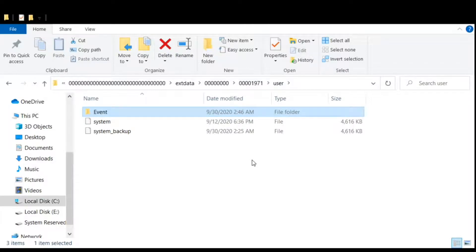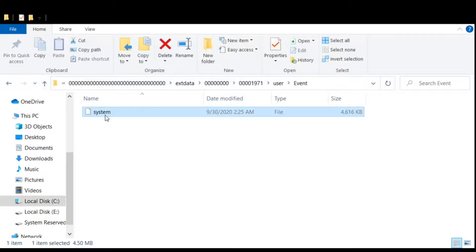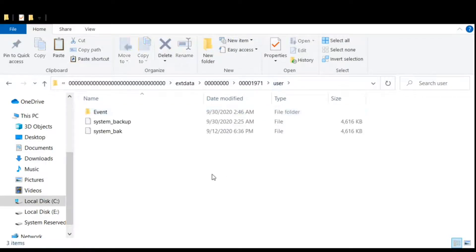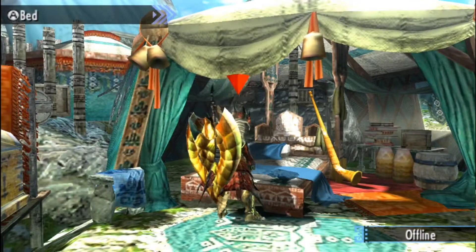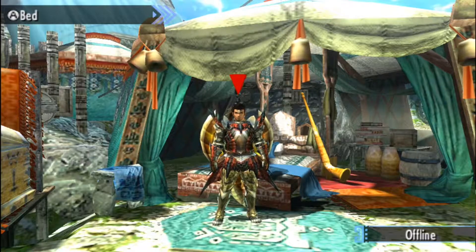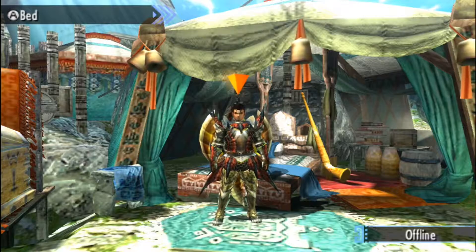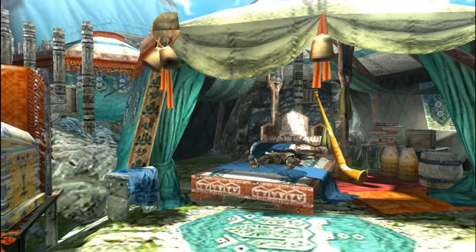Make sure to keep your game running — you can hear mine running in the background. First, make a backup of your main save file by renaming it — I like to add an underscore and 'back' to mark it as a backup. Then copy the downloaded save file into this folder. Please make the backup before proceeding; if you lose your save file without a backup, I am not responsible.